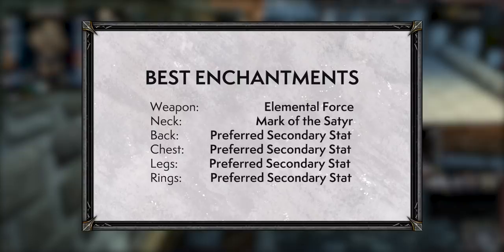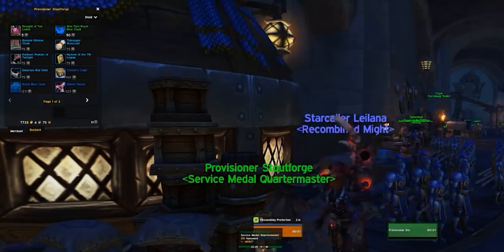An additional benefit to heirlooms is that they can be enchanted. You want Elemental Force on your weapon, Mark of the Satyr on your neck, and secondary stats or Glorious Stats in rings or chest. Mark of the Satyr and Elemental Force are the most important ones to remember.